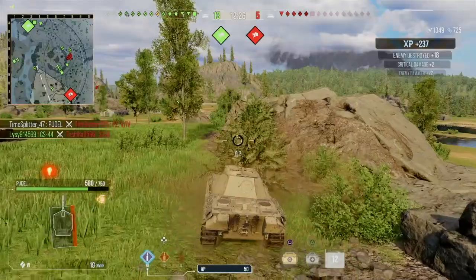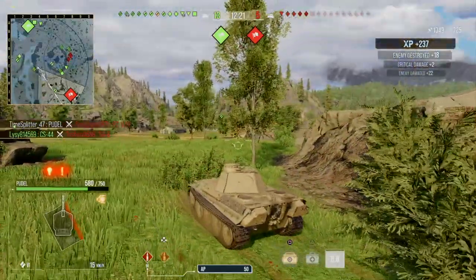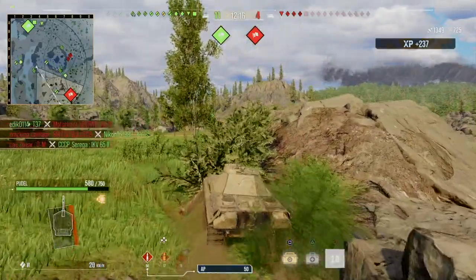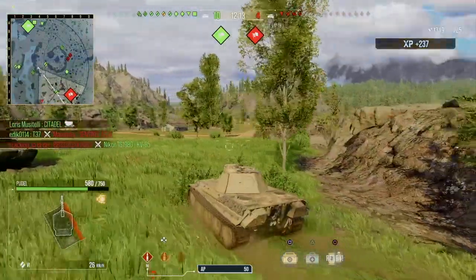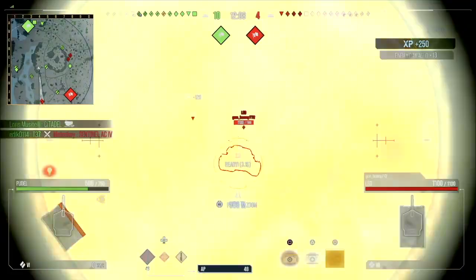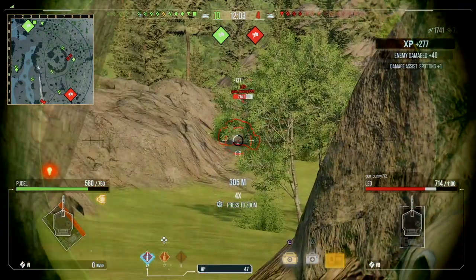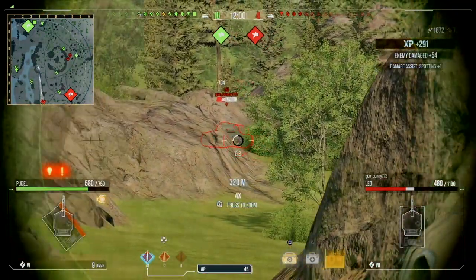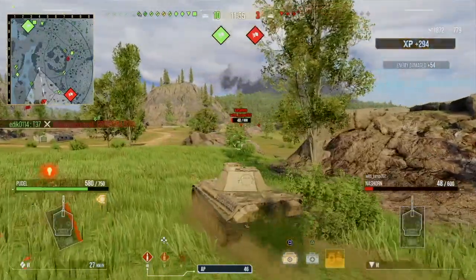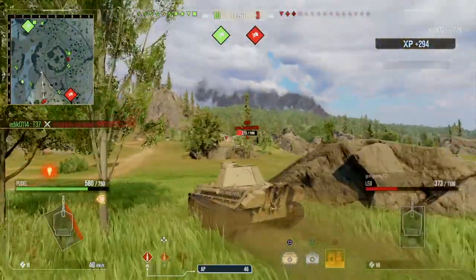I think I took out all of those 5-4s. If you get side shots onto a 5-4, just try and aim for the back — they can get set on fire quite easily. As you saw, the shots were going through. I'm not too sure if it's the penetration rolls that have changed that helps, but they're just a big target, especially if they're slap side-on, like pretty much all three of those were.